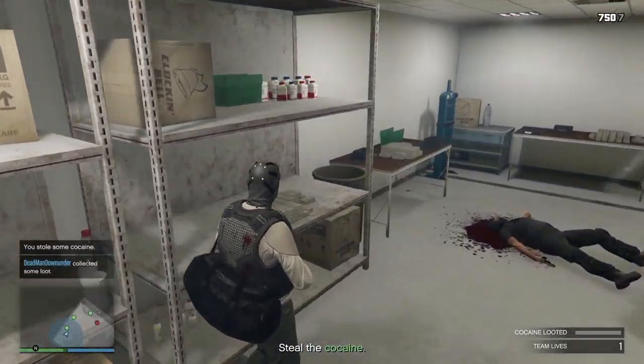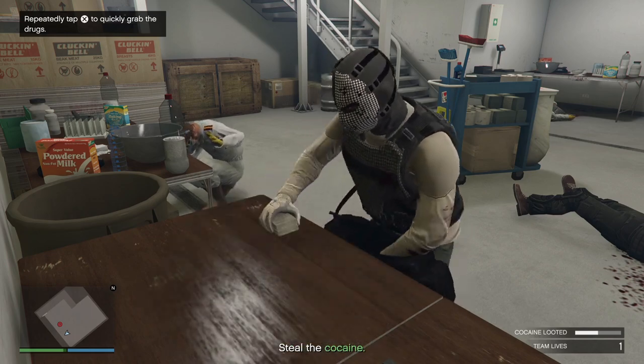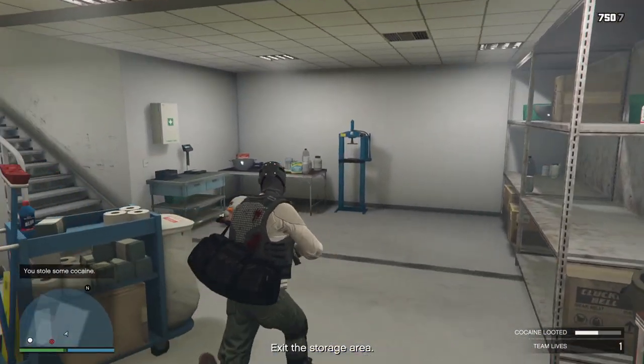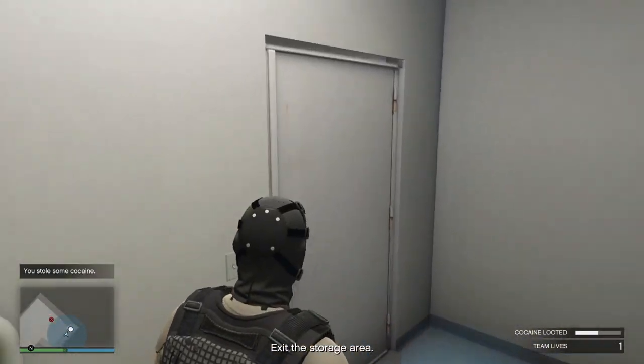Make sure you grab the four stacks of product in here. Grab the last stack — and I'm going to let him live. He can go and tell his friends what he saw today. When you've got the last stack, leave. You can kill him if you want to; I'm going to show mercy this time.